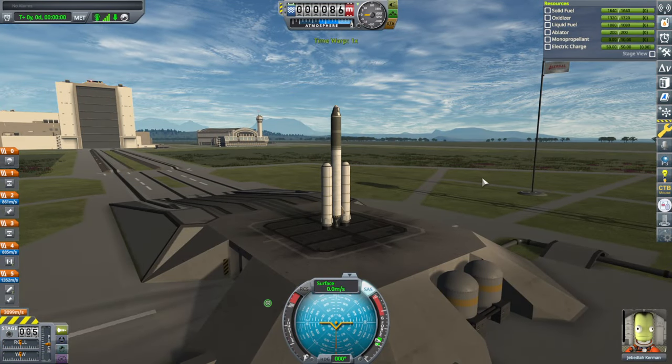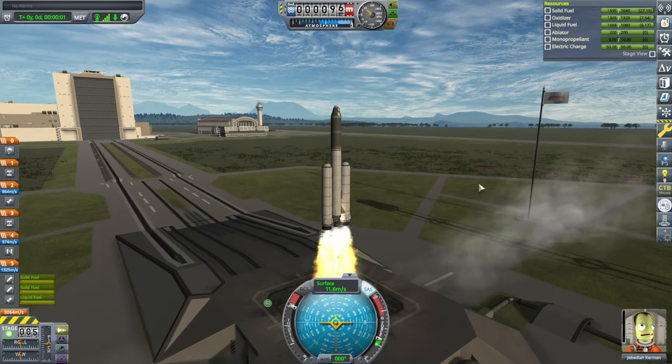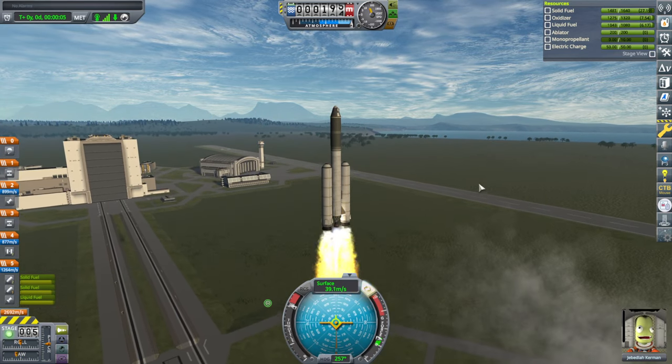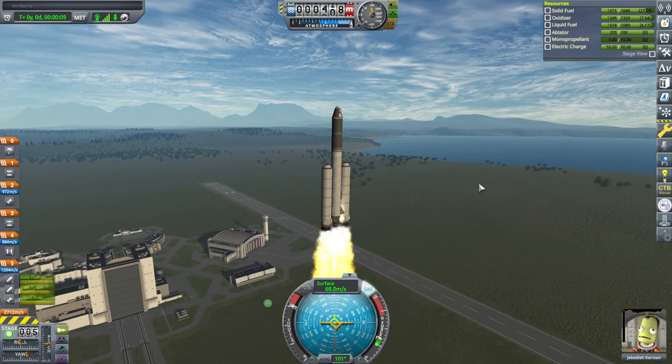It is done. SAS on, throttle up — go, Jeb. I'll put the little fins on, the fixed fins as well, just in case. We don't want any inclination or anything, so it's a little bit further north.